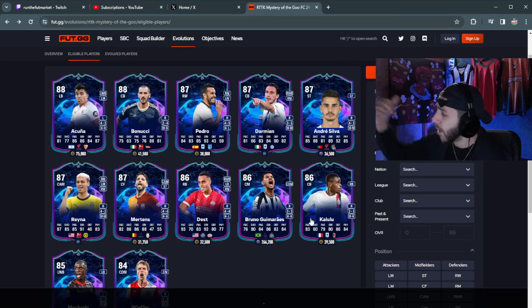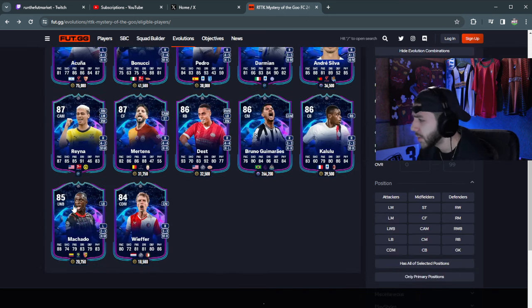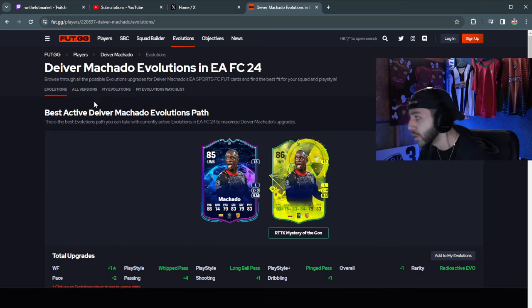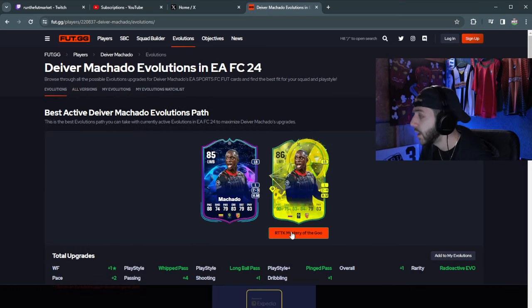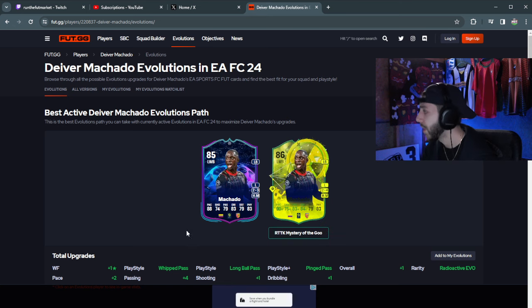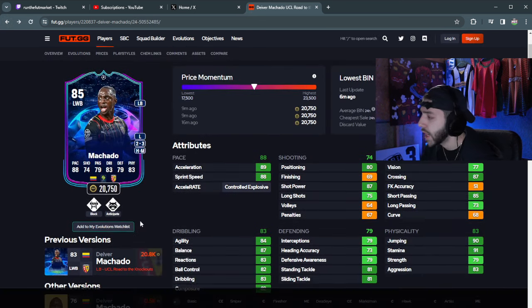For me, Darmian looks pretty good. Benucci looks like an L already — definitely do not do Benucci. I'd say Reyna, Kalulu probably, Dest looks pretty solid. Even this Machado card — I'd actually look at him because he wasn't too usable before, almost discard-level. But now he's up to 90 pace. Leipzig is not going through the UCL, so two-star/four-star, high-medium. Could rival wingbacks in Liga — like Nuno Mendes. Machado is definitely a shout.